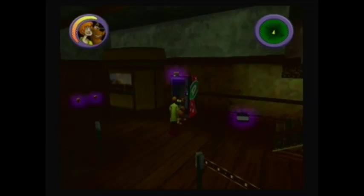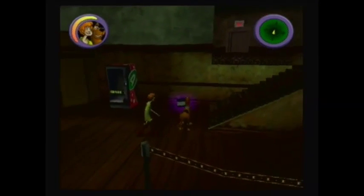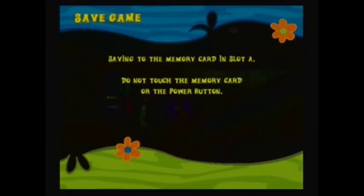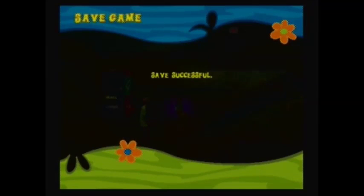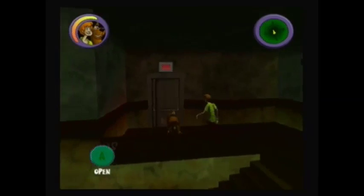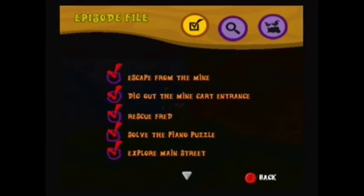The reason why we collected the gold nuggets was to get our fourth sandwich ingredient out of the vending machine. Our fourth ingredient is cheese. Use the camera to save your game. Head up the stairs and through the door. This completes escaping from the mine.